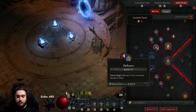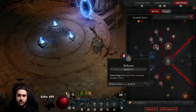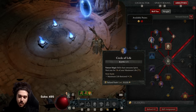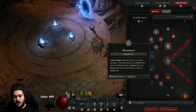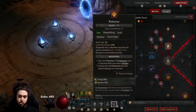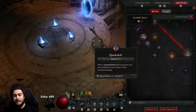Nature magic skills deal bonus damage to elites — and because Pulverize gets converted to an earth skill via aspects, it's tagged as nature magic, so we benefit. We have some life sustain, up to three points optional. There's bonus damage to vulnerable targets. Resonance grants up to 18% more damage when you do the left-click right-click combo — Storm Strike into Pulverize.